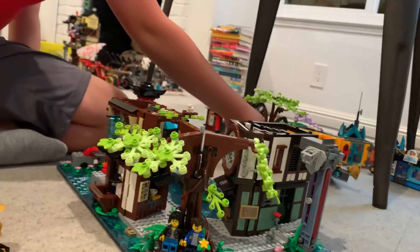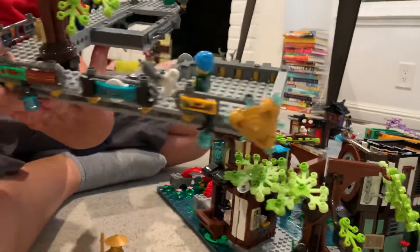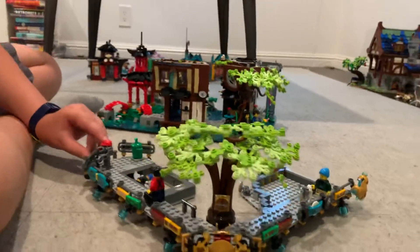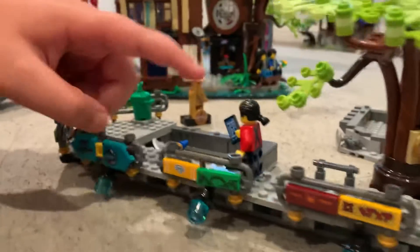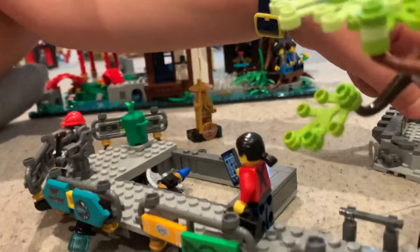Here is the first level walkway. Here we have multiple minifigs. This is Scoop — he is a cleaner robot. Scoop is amazing; I love Scoop. This guy, I don't remember his name — he's like a businessman. He's got his phone and his briefcase.